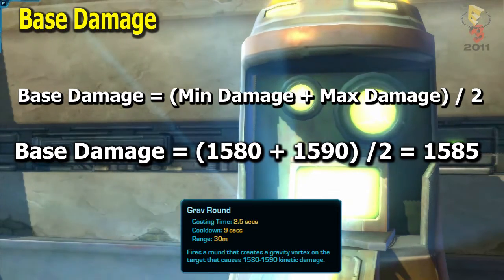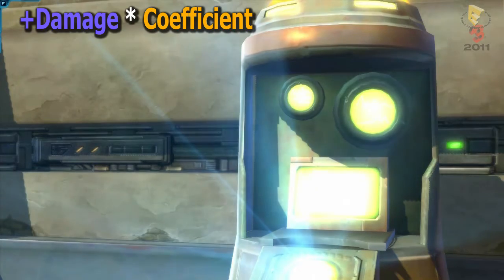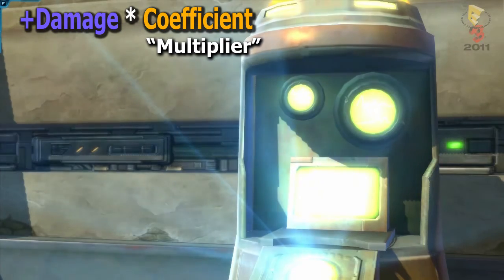Easy enough, right? Let's move on to the plus damage coefficient. The word coefficient sounds like a fancy math term, and it is, but it really just means multiplier. When you think of something getting a 10% bonus or a 5% penalty, coefficient is just the mathematical way to show that. For our theorycrafting needs, the coefficient represents how bonuses to character damage affect a particular ability.